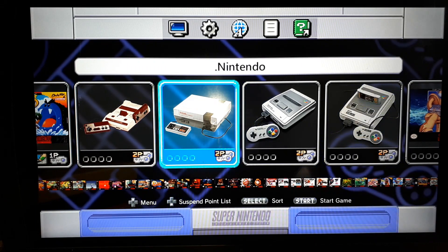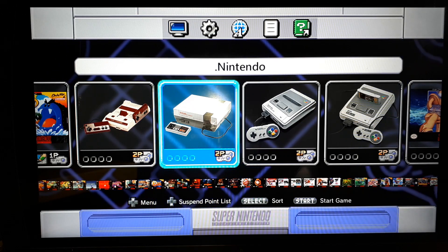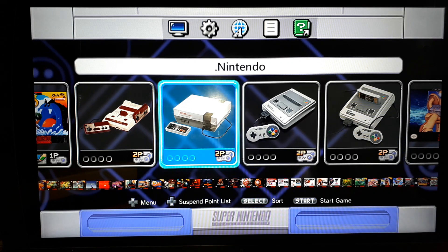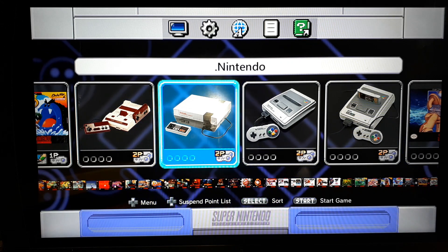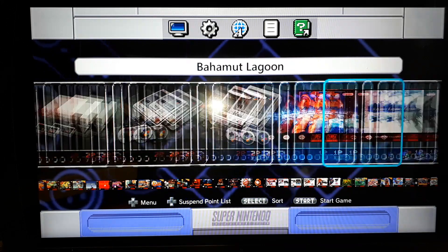Welcome back to Harrison Hacks. Today I have an SNES Classic Edition video for you. Basically I've got my SNES Classic running on a USB drive, so that way I have USB host enabled with some extra games.